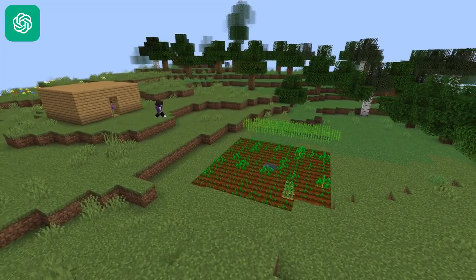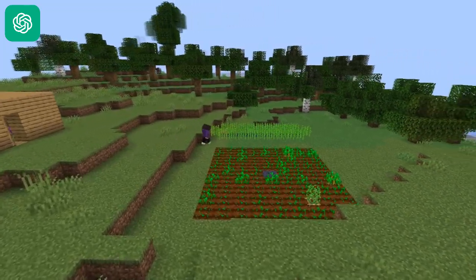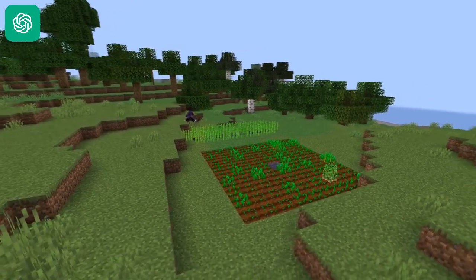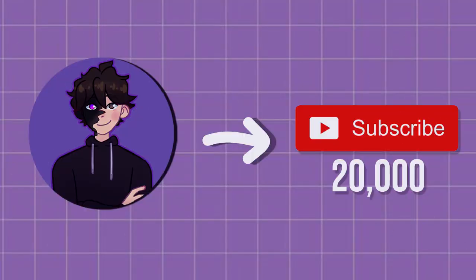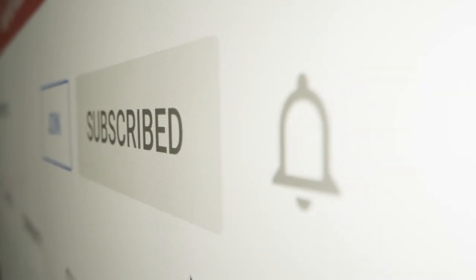What is task five? Set up a farm for sustainable food production. Establishing a farm will provide you with a reliable and sustainable source of food. We're trying to hit 20,000 subscribers by the end of the summer, so if you're enjoying the video and you're not subscribed, I really appreciate you hitting that button. Anyway, let's jump straight back to this video.